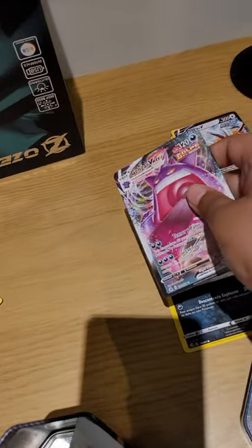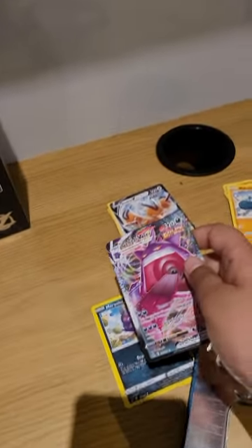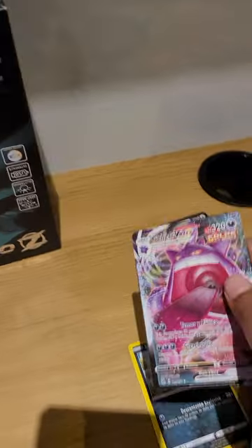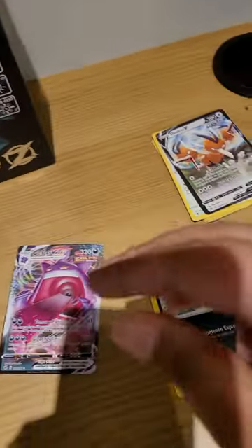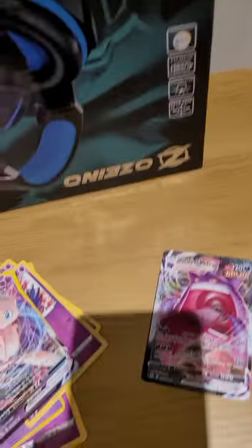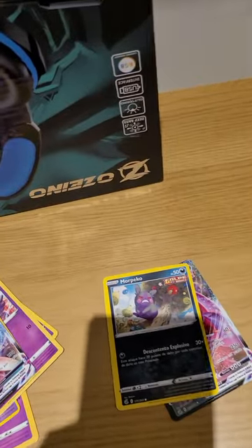The next pack — I think this is dark or is this ghost? I think it's ghost because Gengar is a ghost. So we've got Gengar, and this is like a — oh my gosh, I forgot what they're called. And then we have Murkrow.